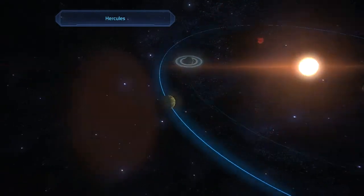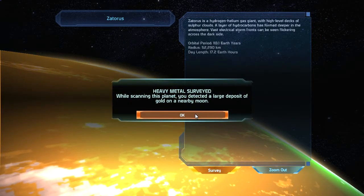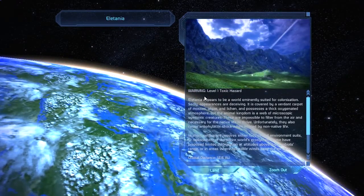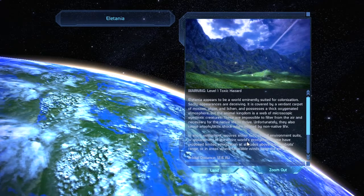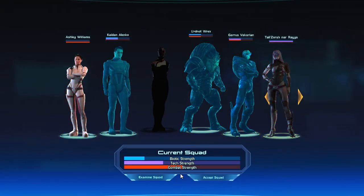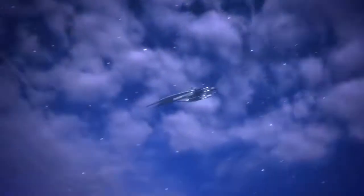Let's just see if there's anything alive on the planet. Survey it. A lot of metal but we can't land there. Warning: level one toxic hazard. This is a planet we can actually land on, so that might be good. I probably should have looked first, but let's just land and see what happens.